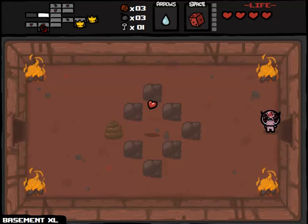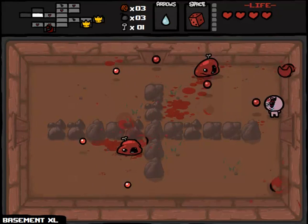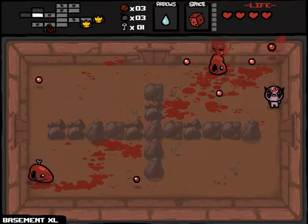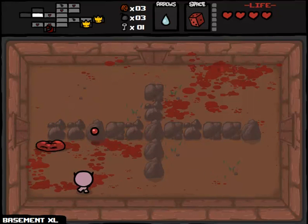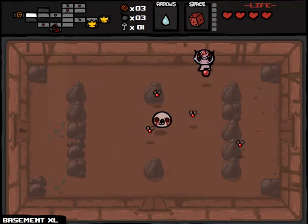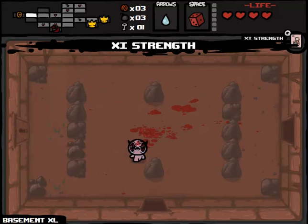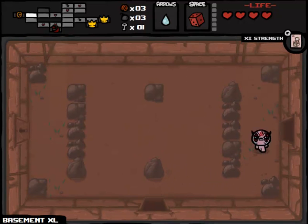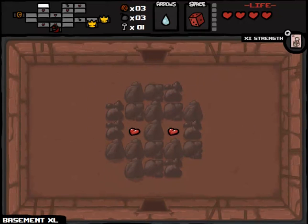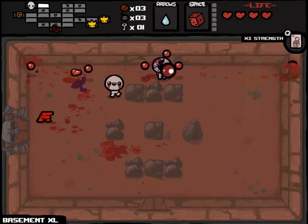We've gone through basically this entire floor without finding the boss rooms yet, so let's move onwards. As for the D6, it's probably fair to say we won't be allowed to use it, but I can pick up another space bar item in the future as compensation. We're doing it live — writing the story live, if you think about it. That room literally just has nothing in it — a dead end with only one connection to one other room. No fire, no poop, no items, no enemies.